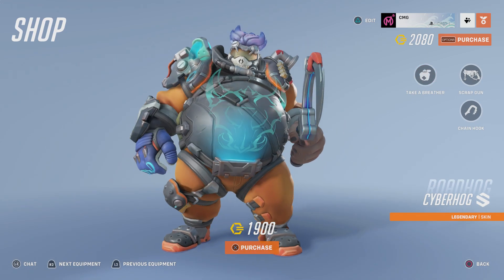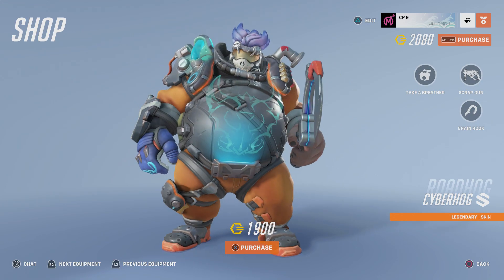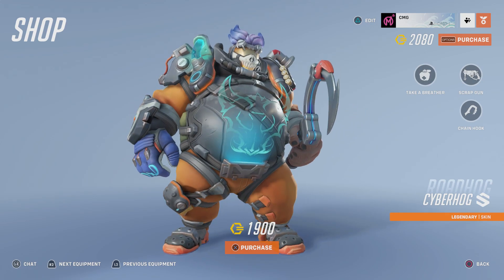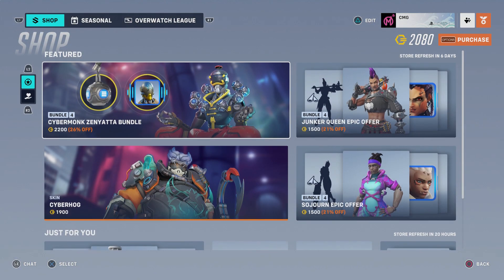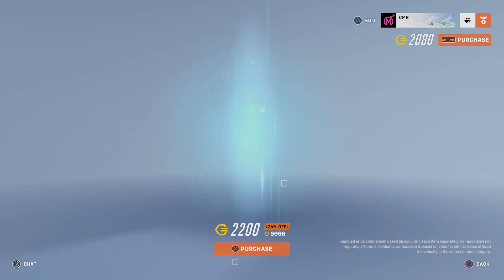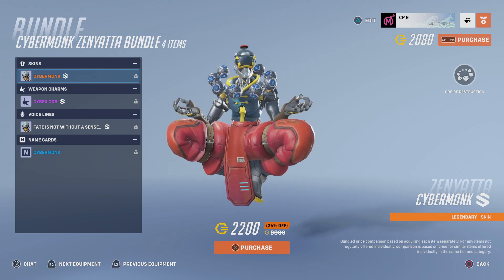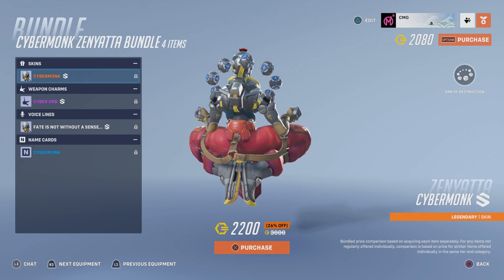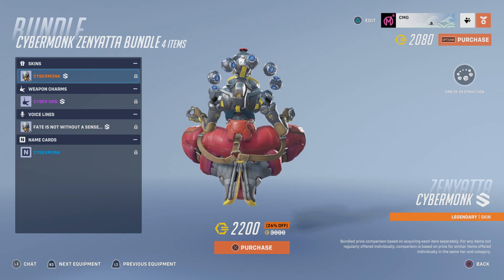So these are the two new skins. This one is called Cyber Hog. I honestly don't think it's the best skin — I think this is kind of mid. But the Zenyatta one, Cyber Monk, I think is really cool. I like that one, it looks really cool. And yeah, he totally stole those boots from Lucio's wardrobe — that is definitely something Lucio would wear.